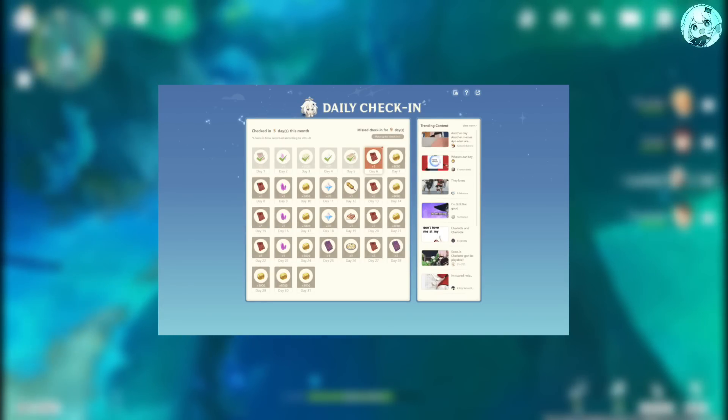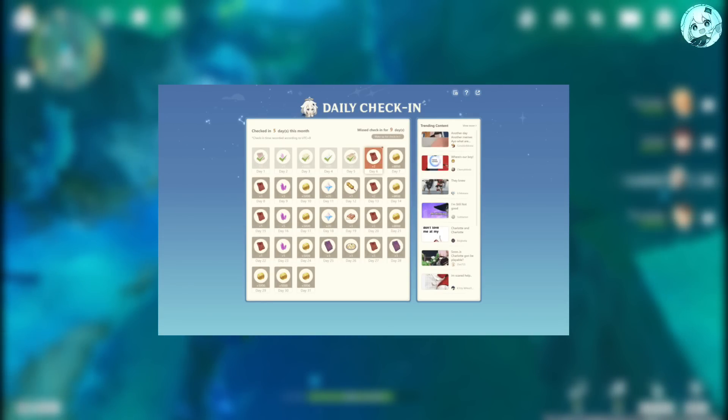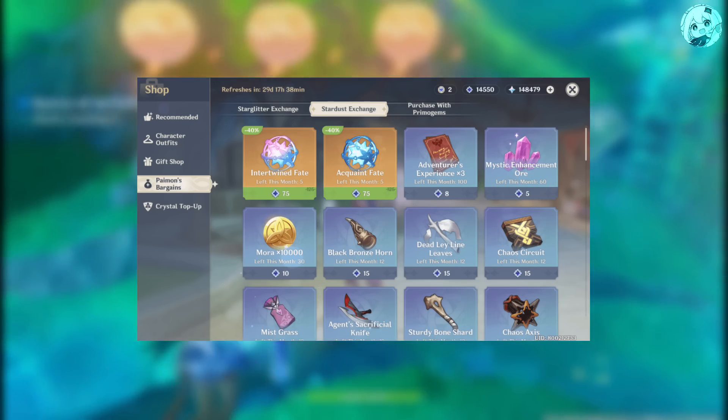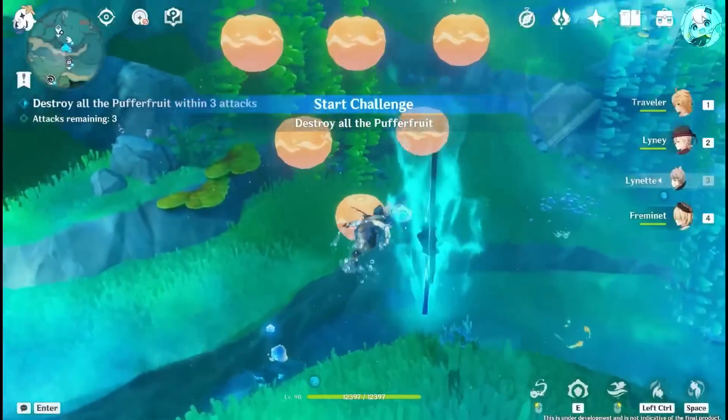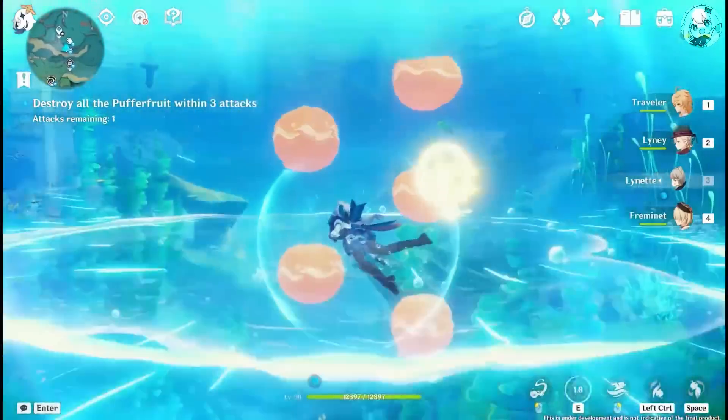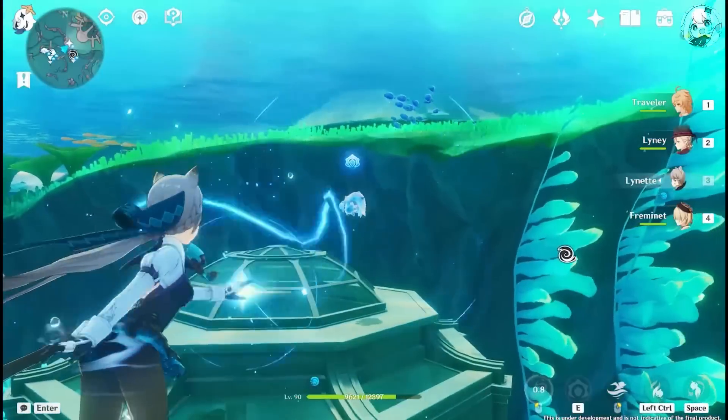If you're aware of the Hoyolab daily check-in, you can get 100 primogems from there as well. Paimon's Bargain Shop will reset once on September 1st, so you can get 5 intertwined fates and 5 acquaint fates from there. 4 limited banners mean 4 test runs as well, so you can get 80 primogems for testing the characters.